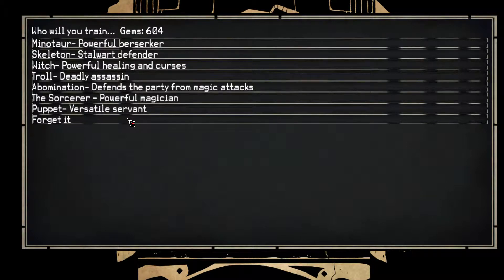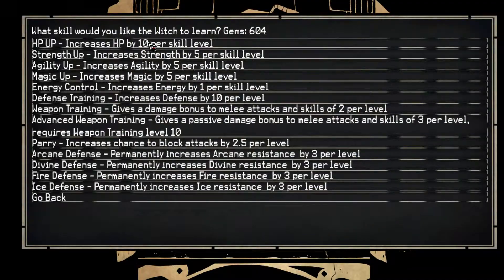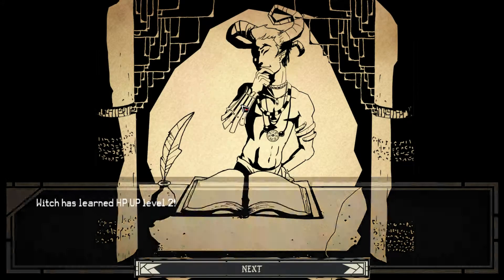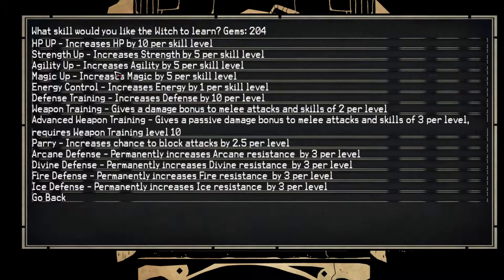Hey guys, welcome back to more Paper Sorcerer. We're here at the trainer. I thought we could just give a little bit more training. Who I'm really worried about is the witch. We know we've been kind of having difficulty with the witch lately, keeping her alive, so I'm going to get her HP up.